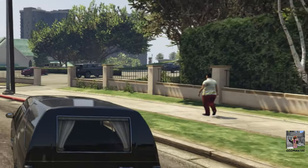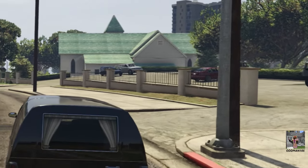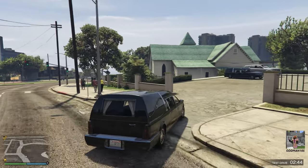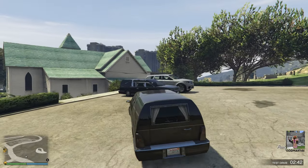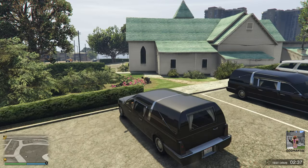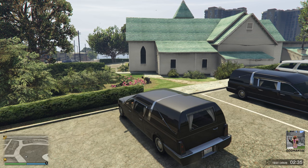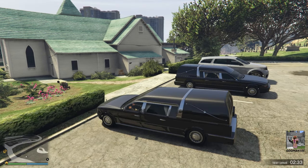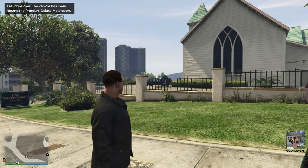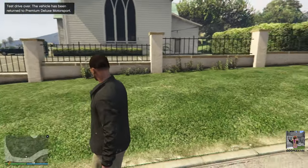Okay, and we're here, and you guys can already see it over there. Now, the hearse will spawn in one of two locations: in the main parking lot, or in the adjacent parking lot in the front of the Funeral Home. So, let's end the test drive. And when you end the test drive, the hearse will still be here. You'll just spawn on the wrong side of the road. So, there's our hearse, and like I said, it'll spawn in one of two places.